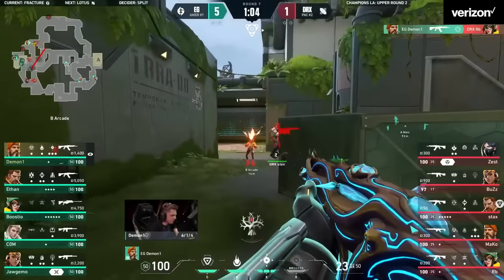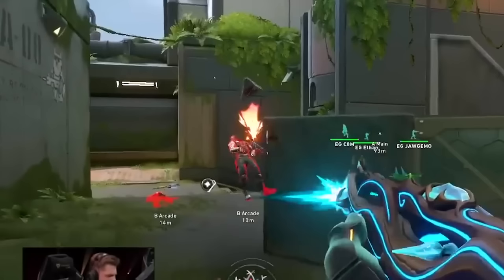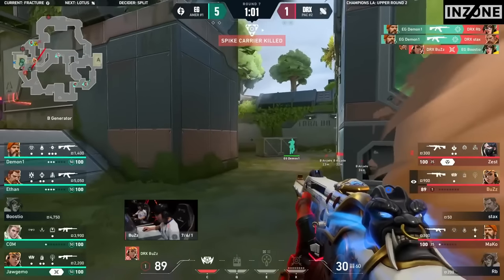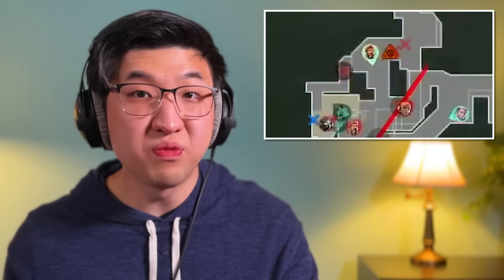He wins the fight against Killjoy, who's actually holding for him, then shoots Breach on the side of the head. Luckily for Demon1, the spike drops right in front of him. Buzz peeks from site to try to trade, but Demon1 isn't going to give DRX a free 50-50 gunfight. Since he has the spike, he knows that DRX need to push into him. So he smokes out the choke in Heaven — the ball is in DRX's court now.